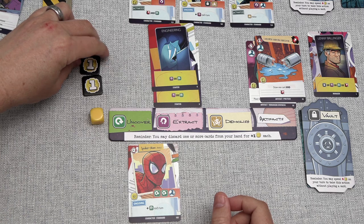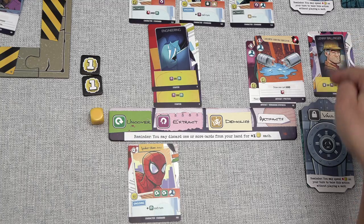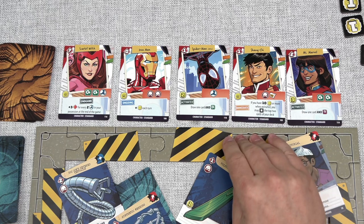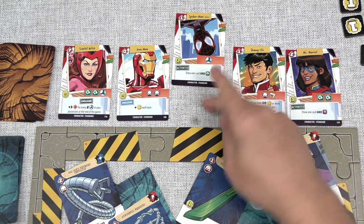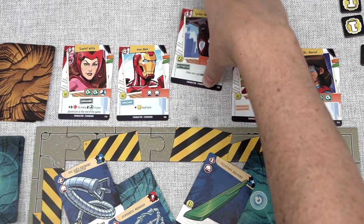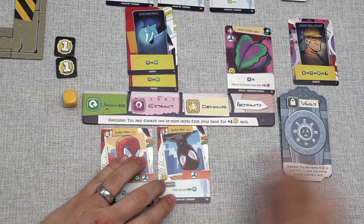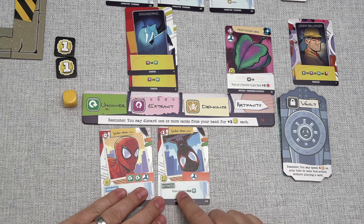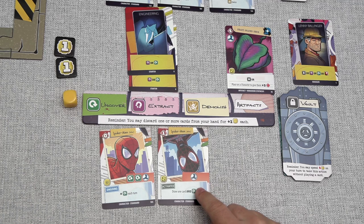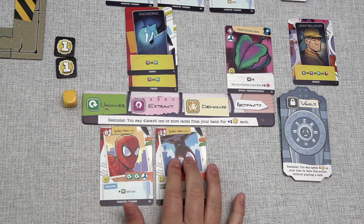That has finished their actions. For the recruit step, they have two extract cards, two Earth artifacts, and one vault. Unfortunately those cards don't match up too well for recruitment. They are going to recruit this Spider-Man here — they probably could have played their turn differently to recruit better, but this is the best for this recruitment step. They have to discard an Earth Artifact, and Spider-Man is an activated character: they can spend two influence to draw one card and do an uncover action. This Spider-Man is worth one power. They now have both Spider-Man cards — Peter and Miles — which is fun.